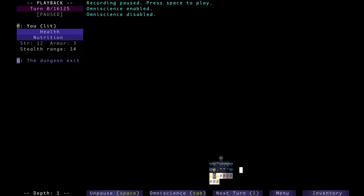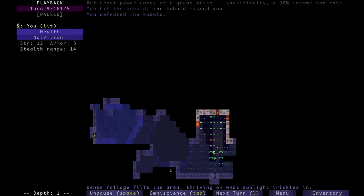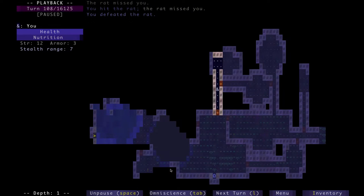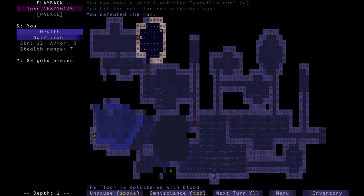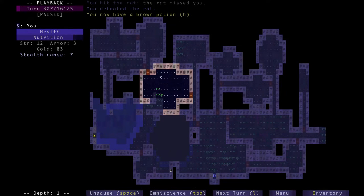Especially the later floors. So instead of just recapping myself, let's just get straight into this run. First, I'm gonna increase the speed by a little bit. This run starts off pretty standard, and I'm gonna fast forward it. I'm gonna fast forward until I make it to the second floor. That's where I started setting up the equipment and stuff I needed for this run.